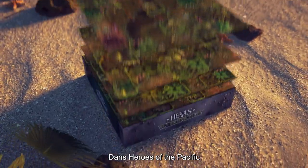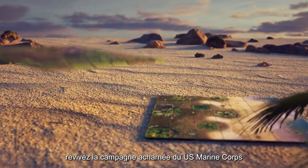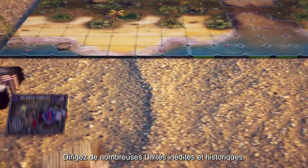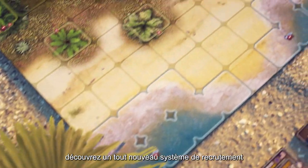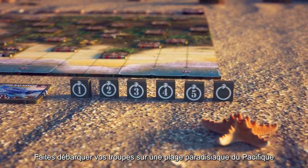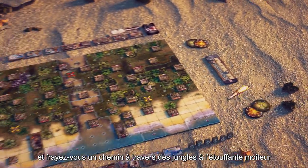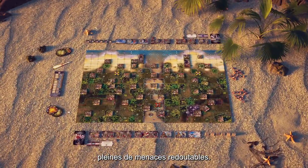In Heroes of the Pacific, relive the American Marine Corps' fierce campaign against Emperor Hirohito's troops. Draw from a wide roster of new and historic units using a new recruitment system and doctrine cards. Disembark those troops at a Pacific paradise to run the gauntlet across its beaches toward the oppressive jungle where an unforgiving enemy awaits them.